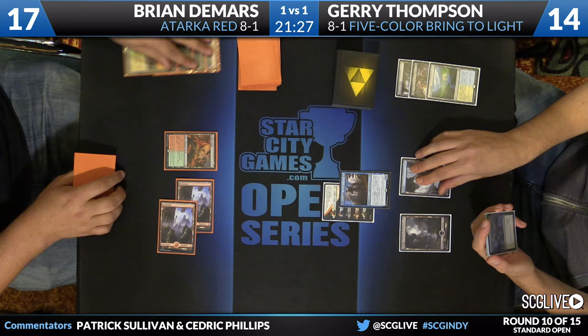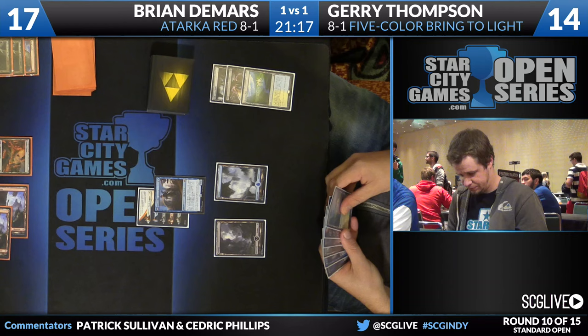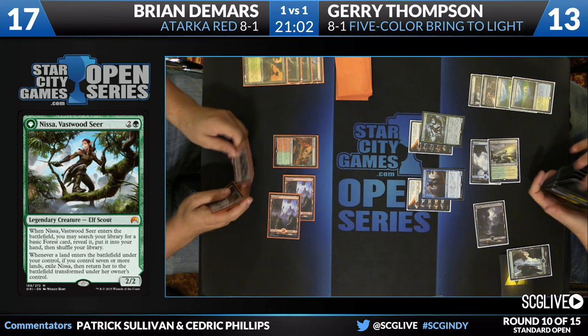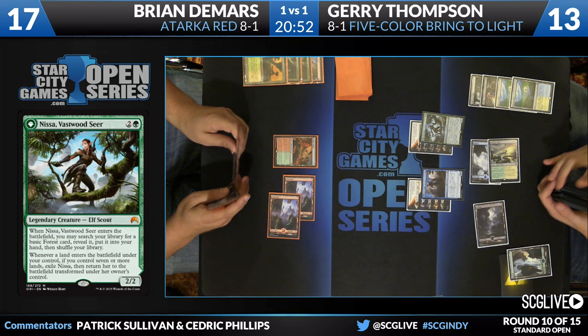Jace, Vryn's Prodigy — that flips very true. Thompson is down to 14 at this point, but he's got an active Jace, and it's time for that thing to get to work. It's really good in these Bring to Light decks. Something that's also going to be working in Jace's favor is there's just less red removal floating around the format now — just Wild Slash. Before, you were playing against these red decks and even if they weren't leaving in Wild Slash, they'd leave in Lightning Strike, and your Jace just never survived. Searing Blood, if that came up. There's just not that much efficient removal that handles Jace even in the red decks.